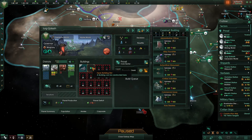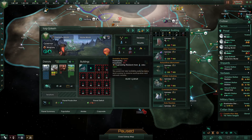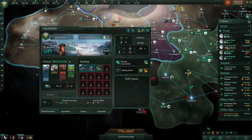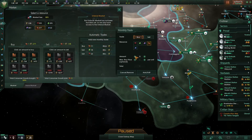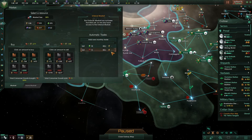For the building, I'm going to build a robot assembly plant there — with the lower habitability that'll be slightly better. We've also finished building our civilian industry, so we can dial back our purchasing of trade goods — we'll remove it completely. We'll sell a little bit less minerals and a little bit more food.